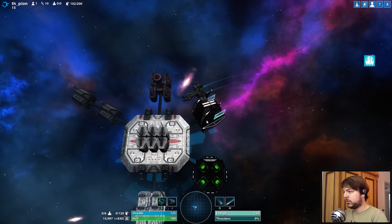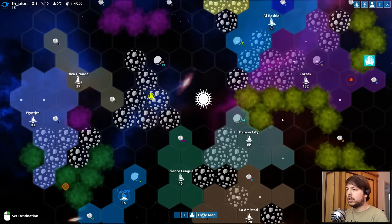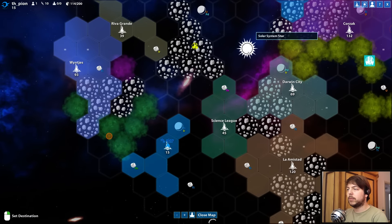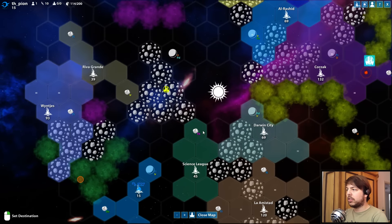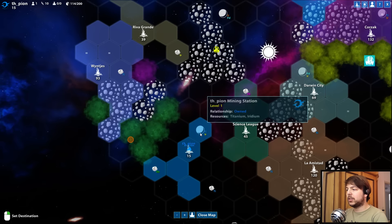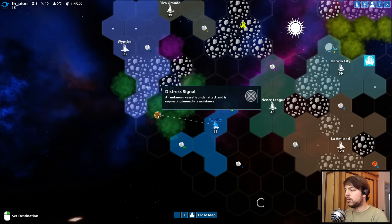We have a map and this is my kingdom so far. We're in a solar system as you can see — here's the star. We have other nations around; every nation has one city and you only have one city, but you can build outposts and mining stations as well.